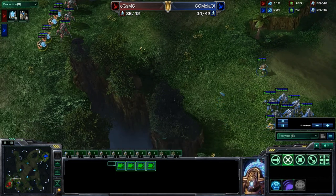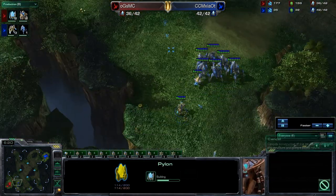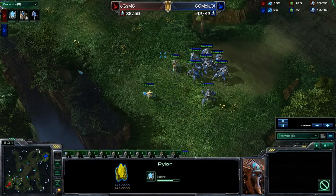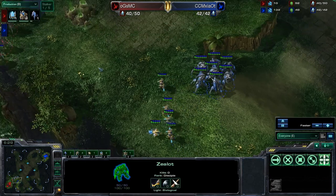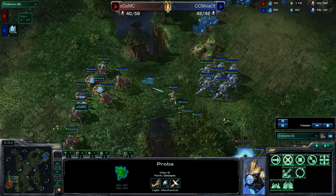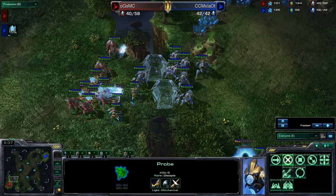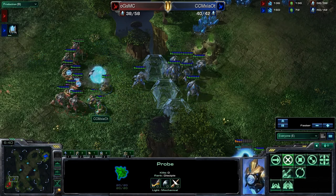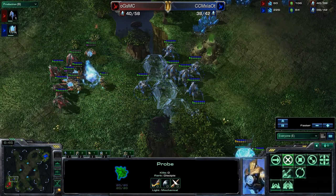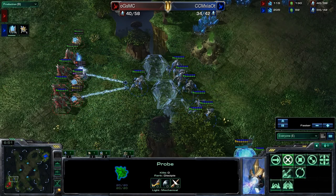We do actually see 4 stalkers on the part of MC — this is poor unit composition. MC has 2 gateways finishing later than his opponent's, so his opponent is going to have a lot more units. MC is currently supply blocked and not building a pylon, so he's going to be a little bit behind. MC needs a force field here — that was a pretty good force field. Now he's going to be able to micro against the Zealots. The Zealots move back to stay on the protection of the Stalkers, but MC is going to be able to take out the Zealots right away.